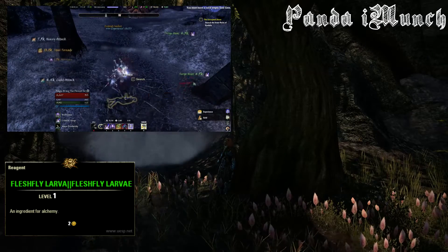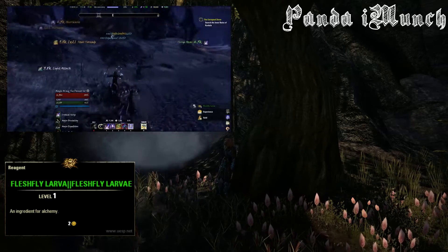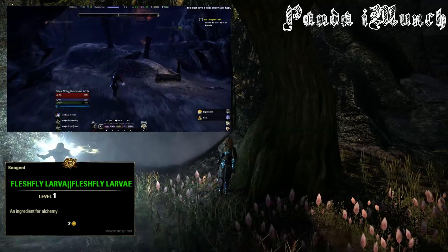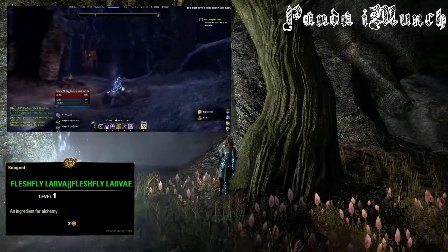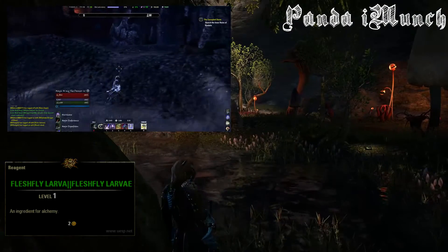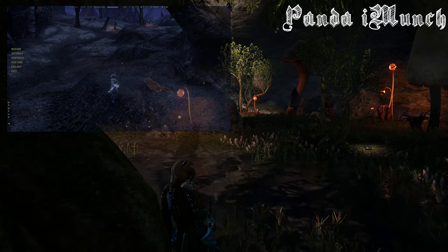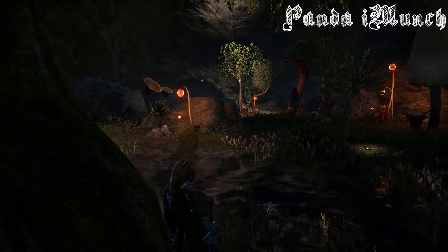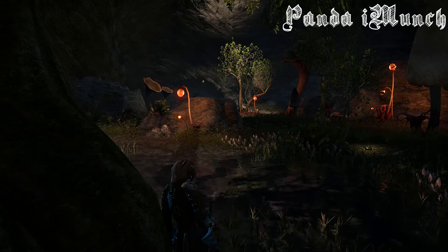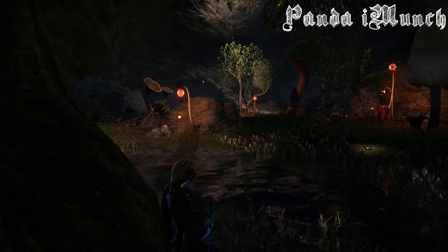You just bounce around from pod to pod killing them. As you can see there are other people grinding here as well. Once you head down past the back, you run back forward and you'll find more zombies — there's a fairly high spawn rate. I'd like to thank you all for watching. If you have any questions about these new alchemy reagents, feel free to ask and I'll answer them to the best of my abilities. Thank you for watching and have a nice day.